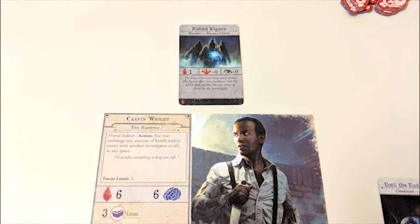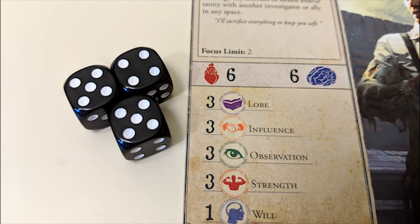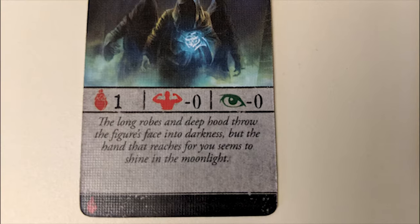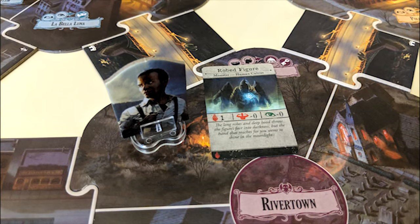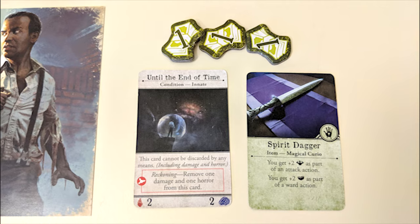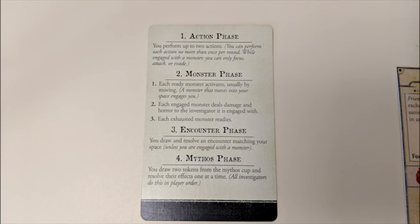If you're engaged with a monster, all you can do on your turn is attack, focus, or evade. Evade is the final major action, performed by making an observation test modified by the observation modifier on the back of the monster card. For each success, you disengage with one monster currently attached to you. You can be engaged with multiple monsters at a time, so you'll need a success for each one. The monsters go back to their space, exhausted side up. If you successfully evade, you get to perform a bonus action on the same turn. You can also use any card or ability denoted by the term action.